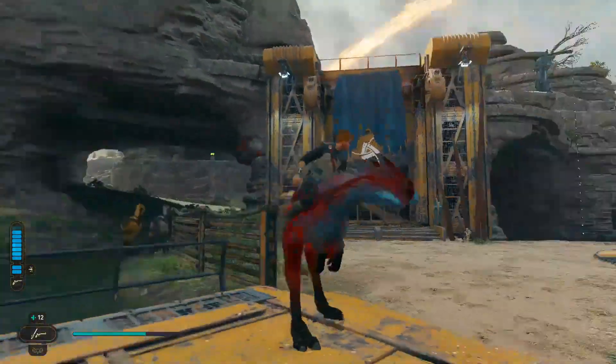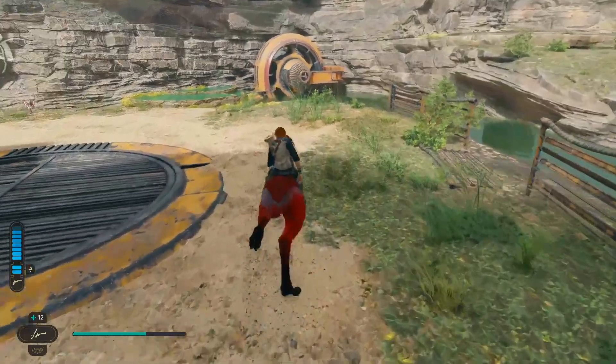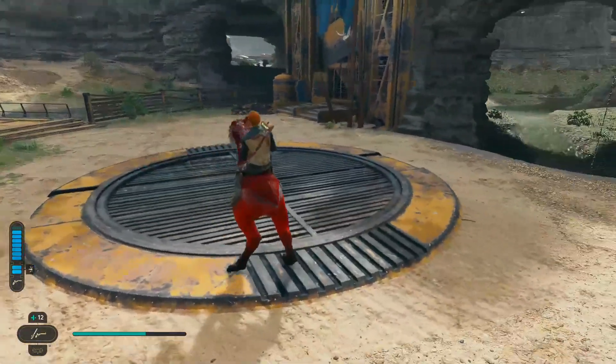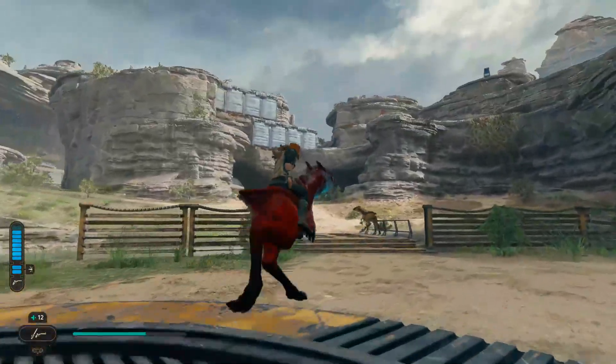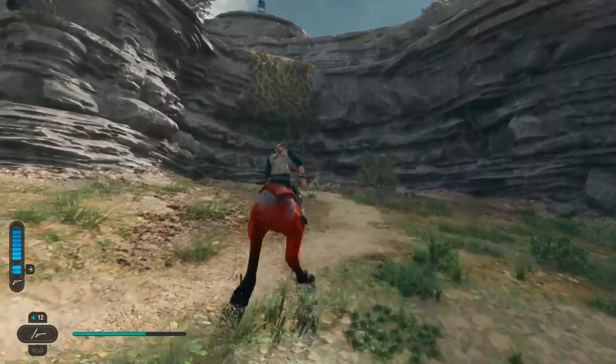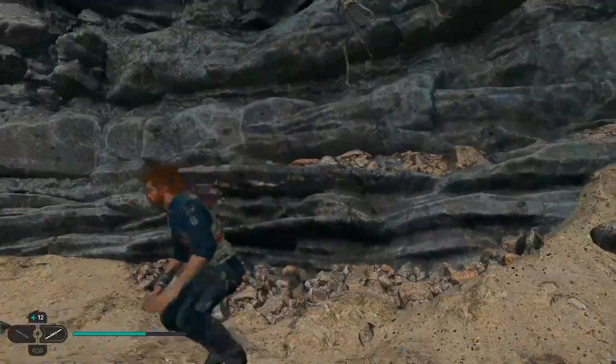To get up this part, from where you meet one of your friends in this location — I can't think who it is now — you want to just head out and there's this ridge up here. You will need a necker to access it, so you need to double jump and latch on.